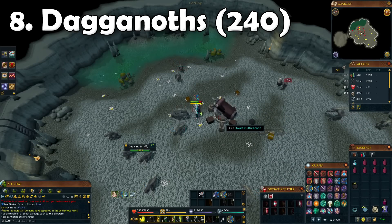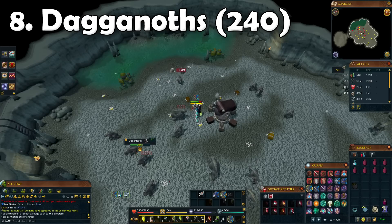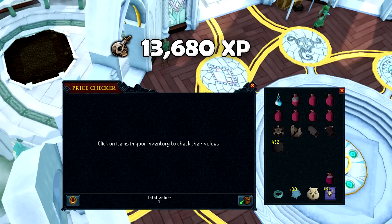Coming in at task number 8, we got Dagannoth once again. We did the same as last time - got the cannon and headed down to the lighthouse. Not much to say about a Dagannoth task. We got around 13,000 XP.